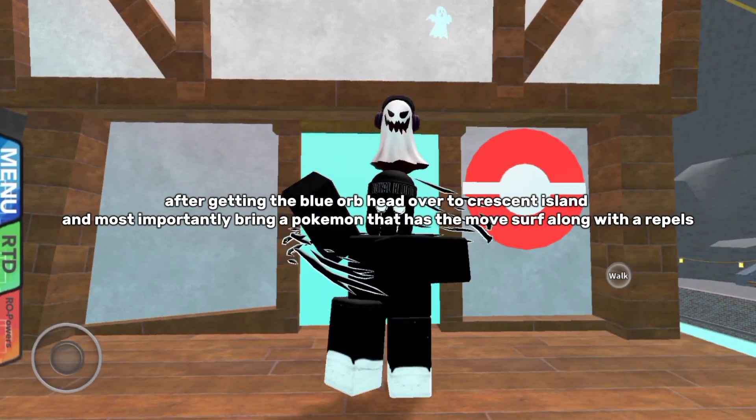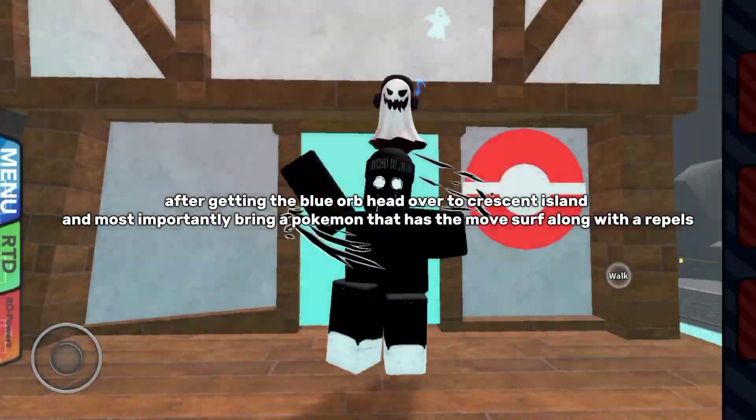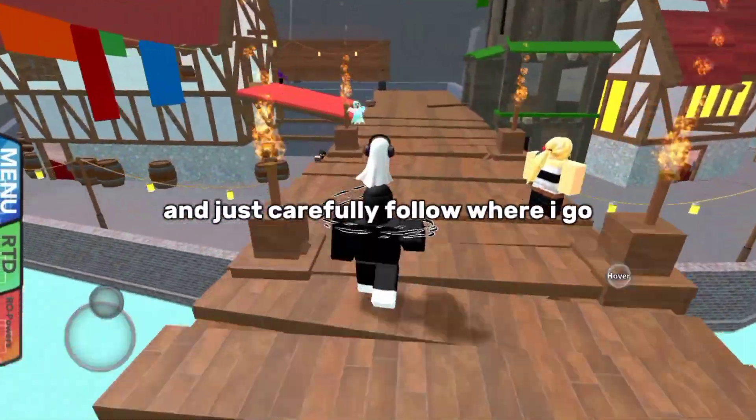After getting the blue orb, head over to Crescent Island and most importantly bring a Pokémon that has the move Surf, along with repels. And just carefully follow where I go.